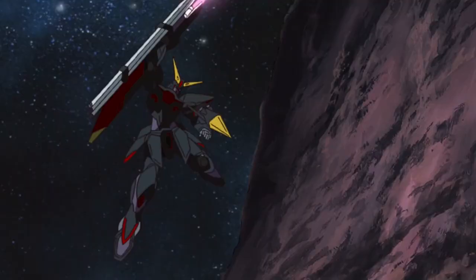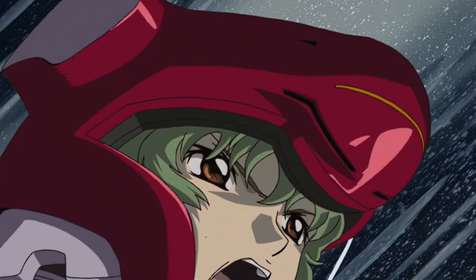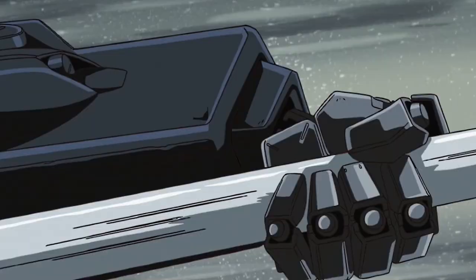Offensively, the shield is equipped with a beam saber for close-range attacks. It can be taken out, but since the shield is fixed and linked, taking the beam saber out is inefficient. For ranged battles, the shield is equipped with a 15mm high-energy beam rifle and Freelancer dart hypervelocity connected energy penetrators.